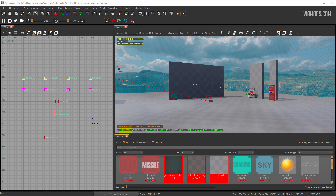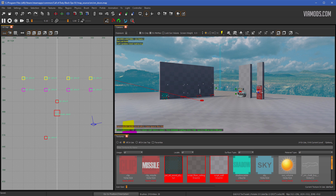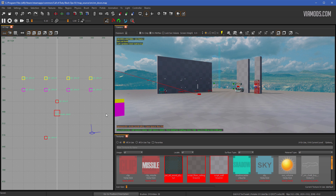In Black Ops 3 there are three types of doors you can make: buyable doors that you need points for, doors that open when the power is turned on, and debris-type doors — they're not really doors, but debris that blocks a doorway that you need to buy to move. Let's go over creating all three.